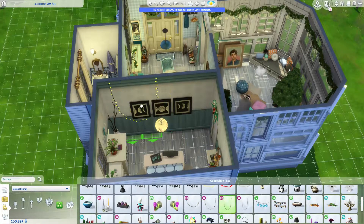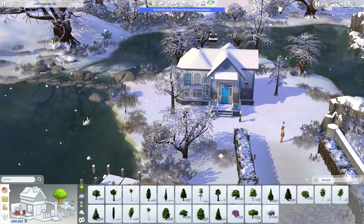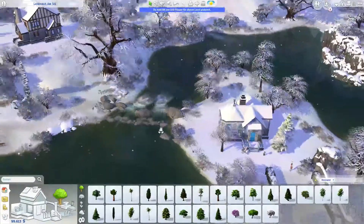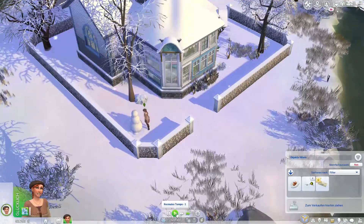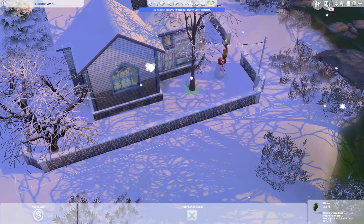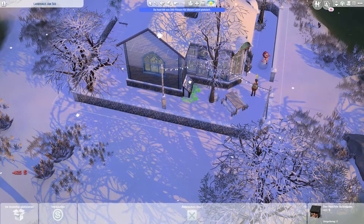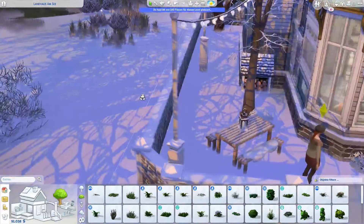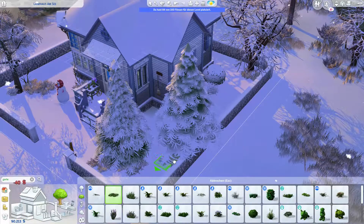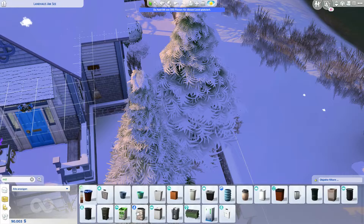I put some decoration on the fireplace as well, and now I'm adding more fairy lights — I think I'm pretty much done with the interior. I cut out a lot of the bathroom work since it's always kind of the same, although I'm actually quite happy with this bathroom because I put in some shelves and decorations. Outside, I also cut out some roof optimization I did because I was playing around so much with the winter garden roof part.